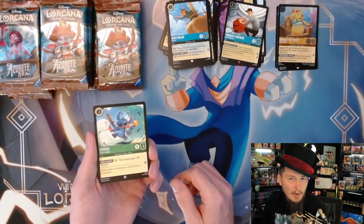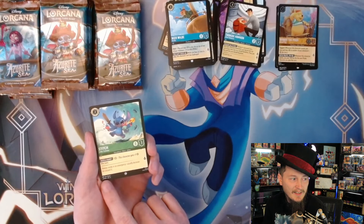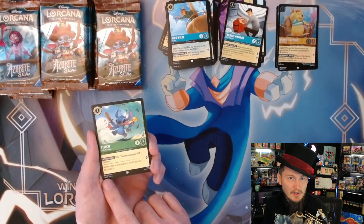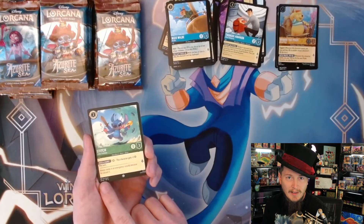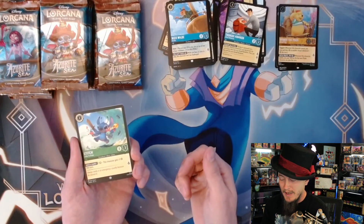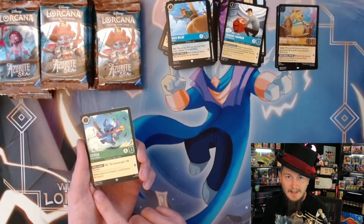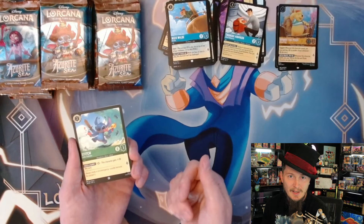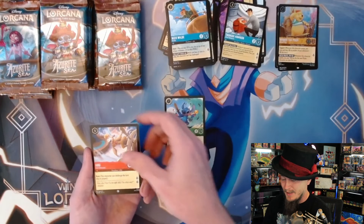Stitch Little Trickster - the one emerald card that's been confusing everyone. He's number 26, which means if you're sorting your cards in a binder, this emerald card is slotted in with your amber cards. It is set six and he's card number 26 so he can be Experiment 626 - just so you know why this emerald card is in your ambers.